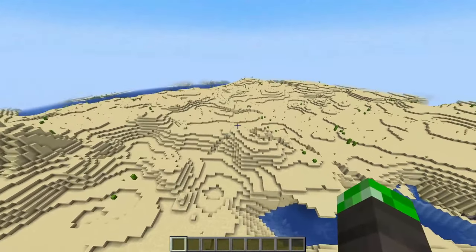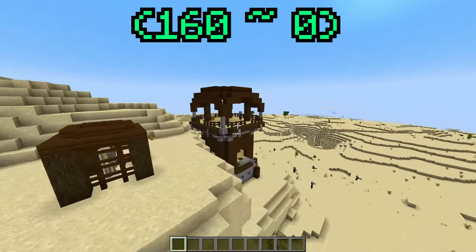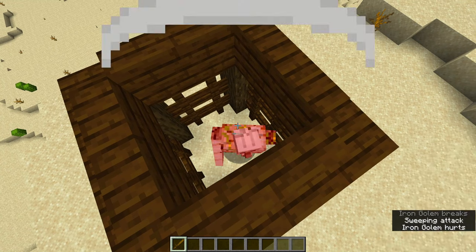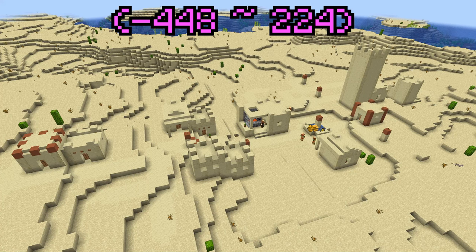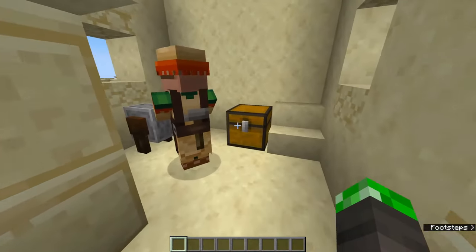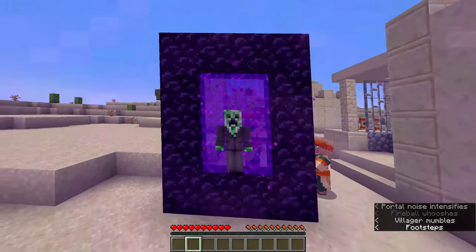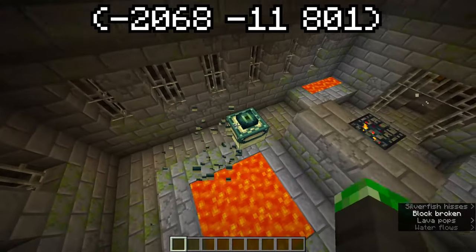After this we got seed number 3. This seed mixes things up a bit by spawning you in a desert with a pillager outpost, which doesn't seem super useful, but this outpost not only has a bunch of wood and arrows, it also has an iron golem which you can kill for some quick iron. You also have a monster blacksmith village at these coordinates which will provide you with 14 obsidian and half a set of iron — meaning you can basically just build yourself a portal to the nether. Here are the fortress and stronghold coordinates.